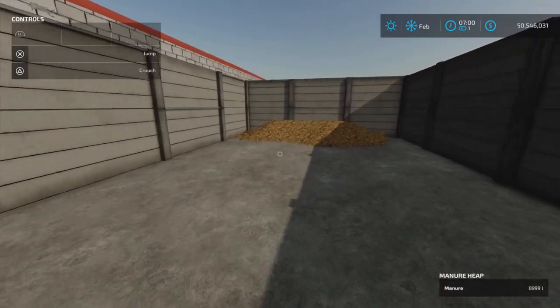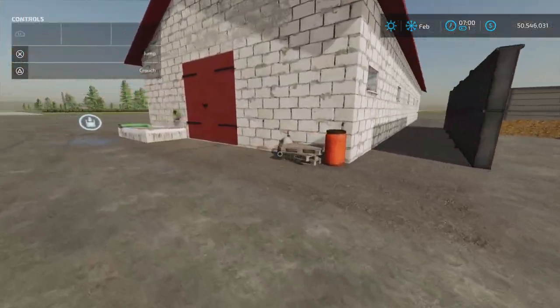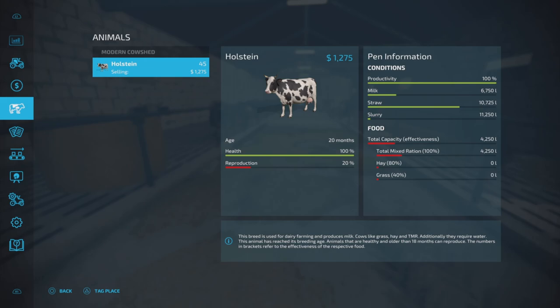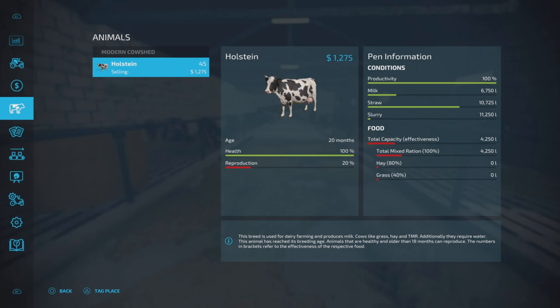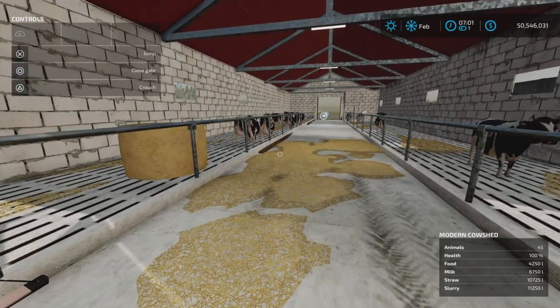We're back, and yes indeed we have almost 9,000 liters of manure - that works very well with the base game manure system. Checking capacities: straw is down, food is down to the same amount, and milk is now at 6,000 liters. That's interesting - the cows were probably ramping up. There was about a half hour difference from the last test so milk production could be quite a bit more than the first go around.